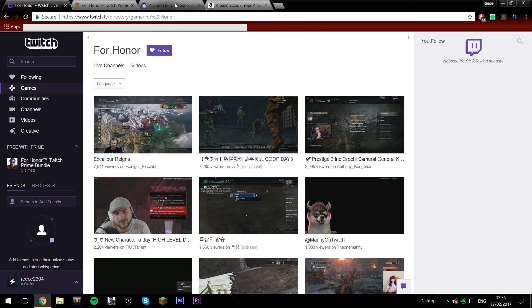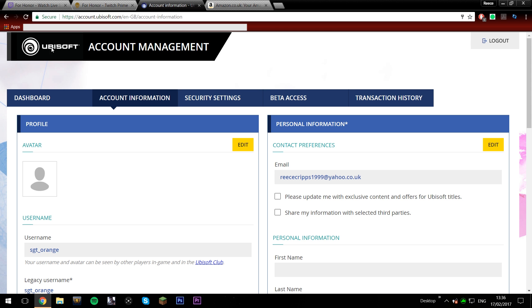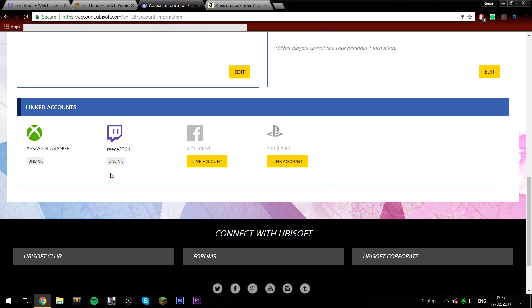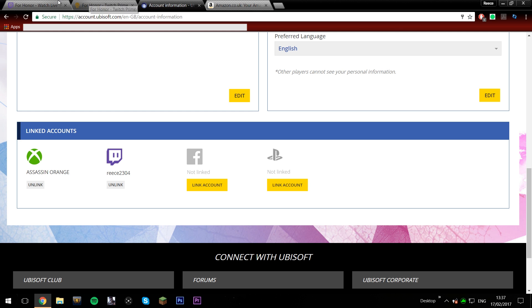To claim the bundle, go to your Ubisoft account and make sure your Xbox or PlayStation account is linked to your Ubisoft account. Otherwise, when you link your Twitch account and your Ubisoft account, you won't be able to claim it for Xbox, PlayStation, or PC.